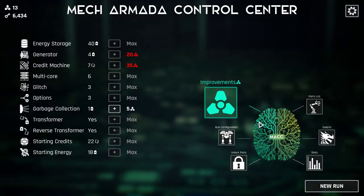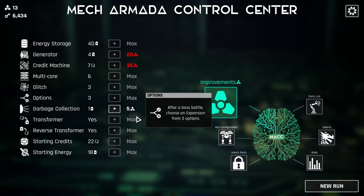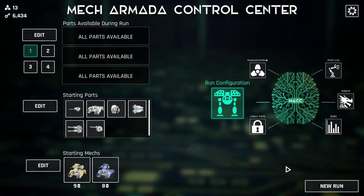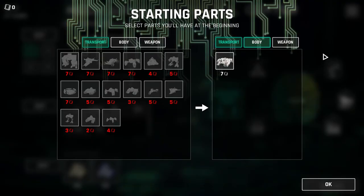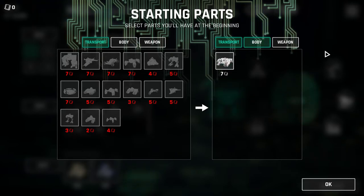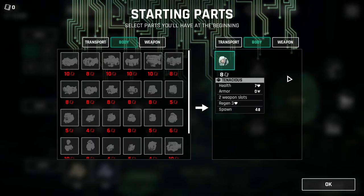We've got the Jackhammer squad here. We're starting out by letting you guys know I got the glitch upgraded so we can pick a new part for a third time in engineering, so we can do it as many times as we need. We are not starting with the engineer body piece this time — this time we're starting with a mega tank and then a tenacious headpiece.